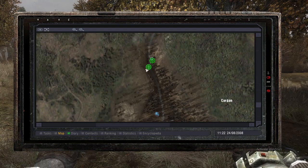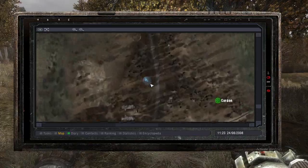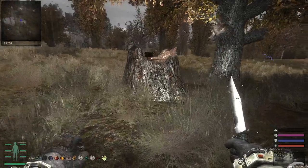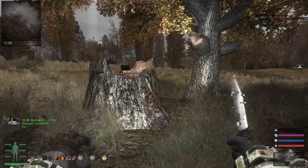At this location in the Cordon, you'll find a dead stalker called Madison with a stash coordinate that leads right here, called Madison. If you go pick up this stash right here, you get damaged documents and a pin.